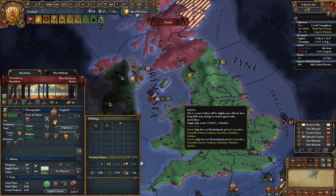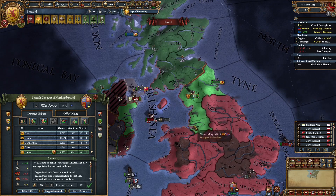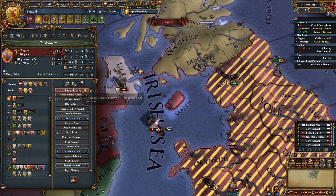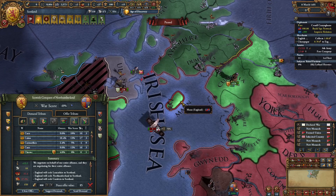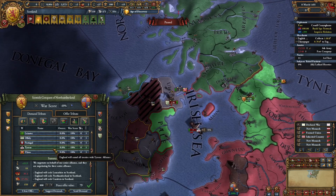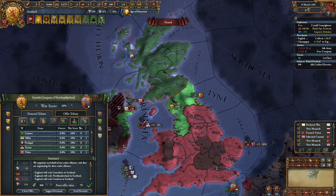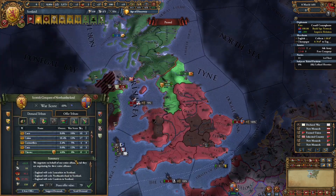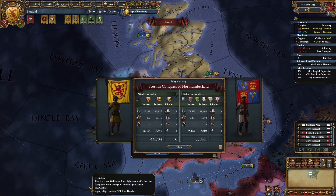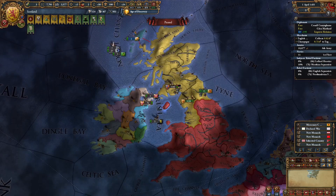If you have enough war score, take the province of Man as well. Make sure your peace deal includes all of your claims, as you need those to unlock the rest of your mission tree. Take all the money since you probably took a lot of loans. You can also take a province in Wales if you want, though it's not strictly necessary. Once you take those provinces you can complete the mission called Advance the Frontier, which gives you claims on many more provinces in England.